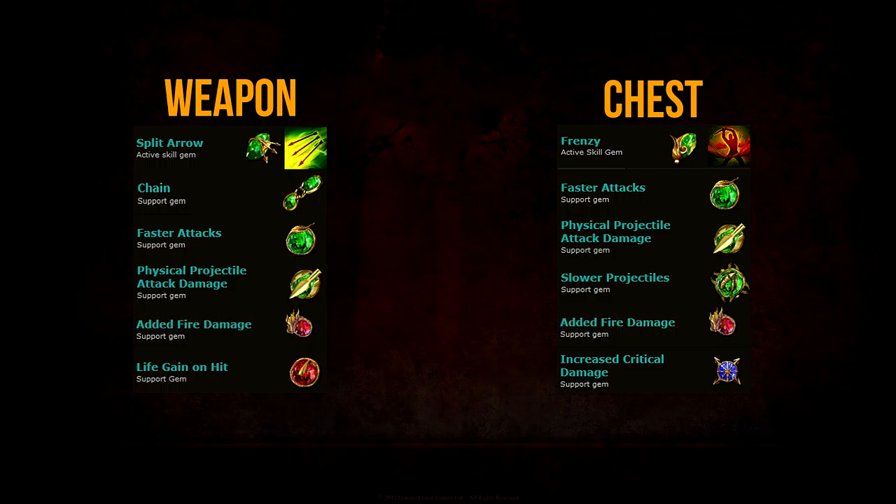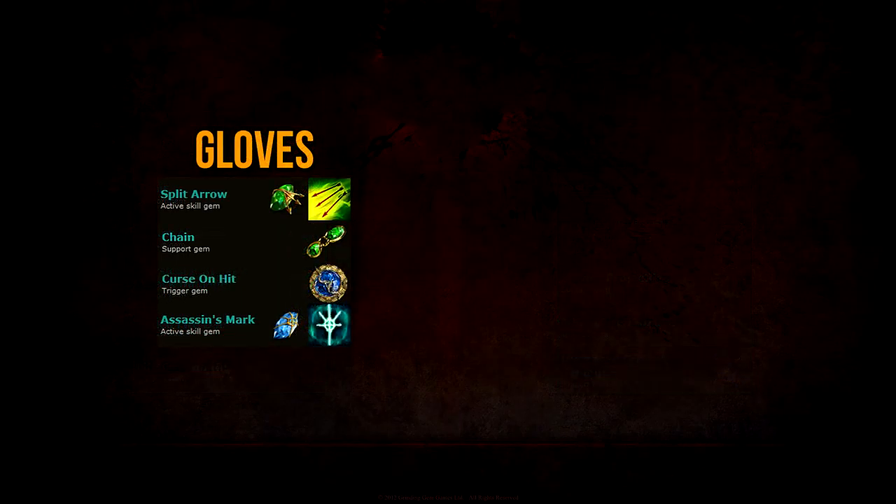To effectively spread your curse, I recommend the following setup: Split Arrow, Chain, Curse on Hit, and Assassin's Mark. Split Arrow at higher levels shoots multiple projectiles, and together with Chain, these projectiles chain additional times between each monster, meaning you'll be hitting multiple targets at once. This makes the setup perfect for applying Assassin's Mark, which works by increasing your critical strike chance and critical strike multiplier, thus making you deal more damage. It also increases your chance of generating power charges when killing afflicted enemies.